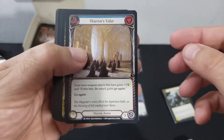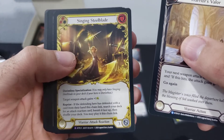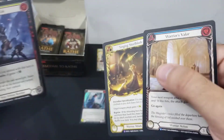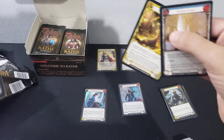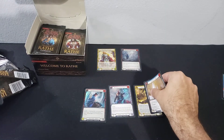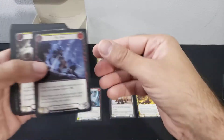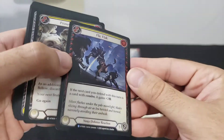Warrior's Valor, a super rare Singing Steel Blade — that's not that bad. Ooh, foil Flick Flack! I think all three colors of that are played. It's a rare, rare, rare — and that is our foil yellow Flick Flack.